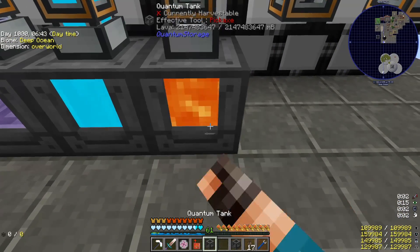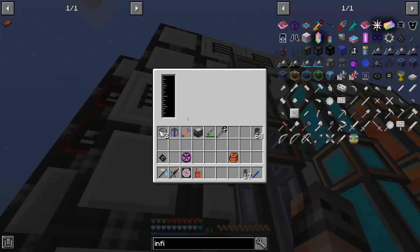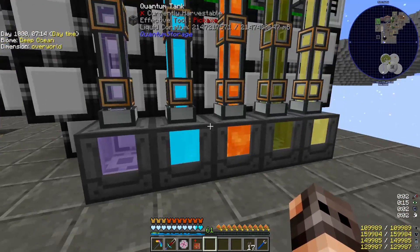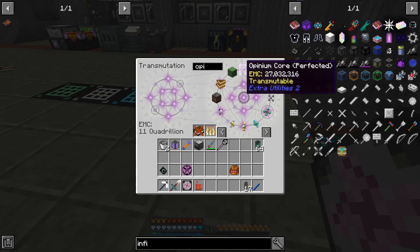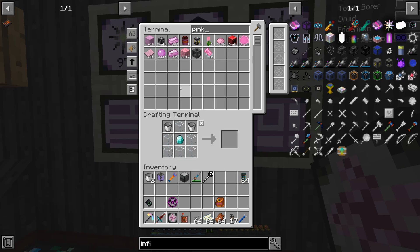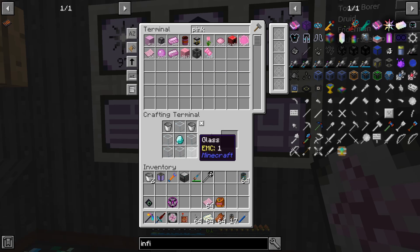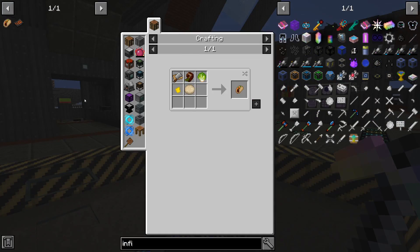We just have to put the quantum tanks over here and that's it. It's getting full. But the quantum tanks have a capacity for two million buckets, so basically they will be empty. We take one stack of opinium core perfected, stellar alloy ingot, apparently rotten flesh. Since I thought we're going to run this guy indefinitely, I actually made a lot of pink plastic, but we just take one stack and put them inside. The final item that we're going to require is tacos.